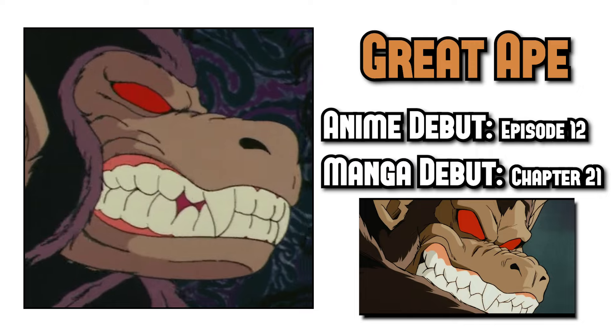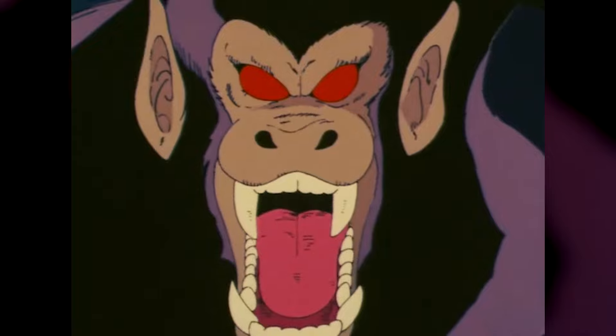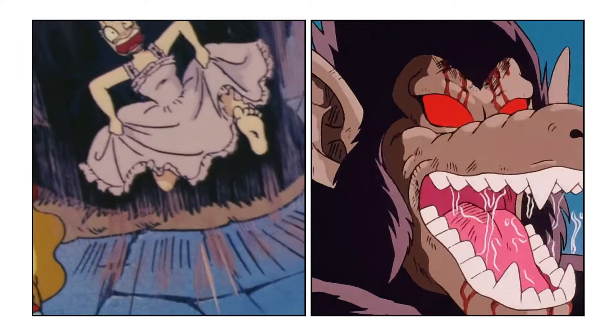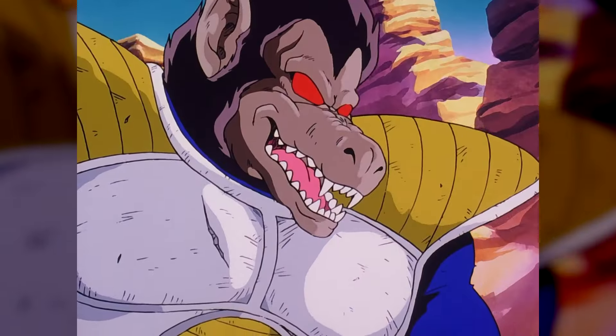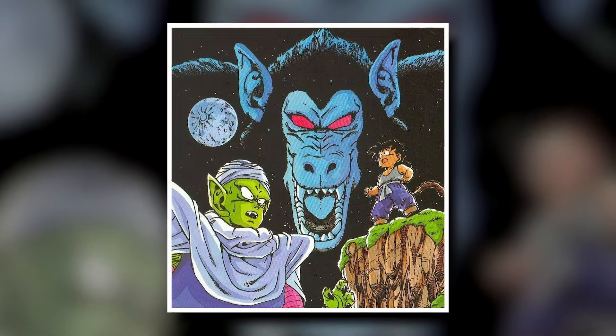The Great Ape Form — a staple in the franchise, been around forever. Any Saiyan with a tail can look up at the full moon and transform into an ape, and their power is multiplied tenfold. In the first couple times we see it from Goku and Gohan, it seems to make one lose control. But after Vegeta's use of the form, we learned that becoming a Great Ape doesn't have to equal losing yourself. It's become a thing of the past now, but cool to reminisce about.